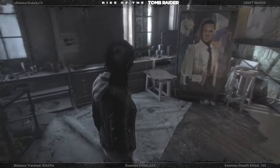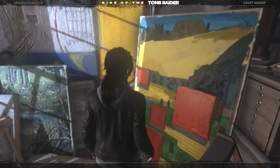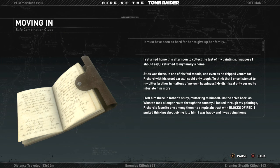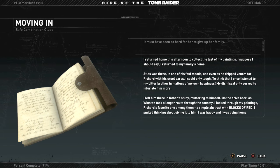There's a book here. Journal entry: I returned home this afternoon to collect the last of my paintings — I should say, I returned to my family's home. Atlas was there in one of his foul moods, and even as he dripped venom for Richard with his cruel barbs, I could only laugh. My dismissal only served to infuriate him more. I left him there in father's study muttering to himself. On the drive back, as Winston took a longer route through the country, I looked through my paintings — Richard's favorite one among them. A simple abstract with blocks of red. I smiled thinking about giving it to him. I was happy. And I was going home.